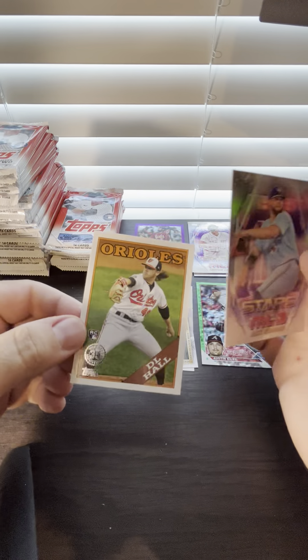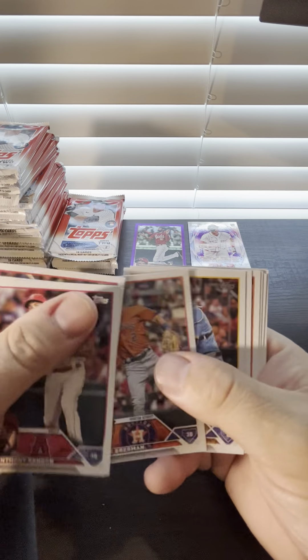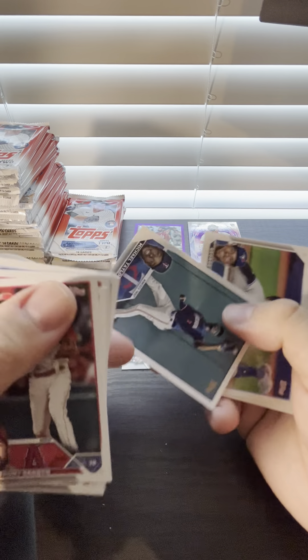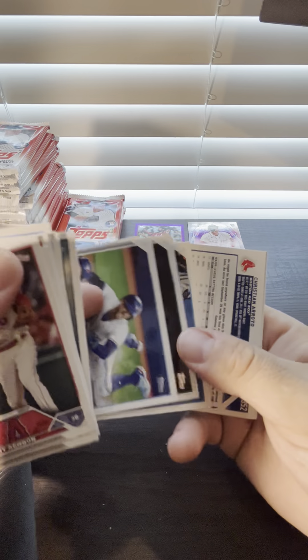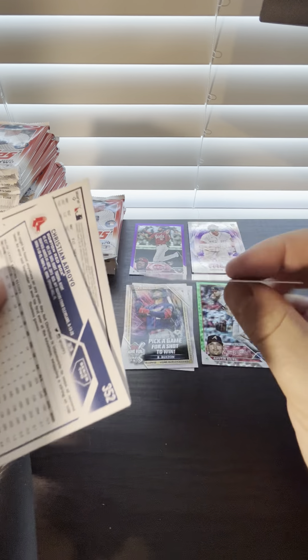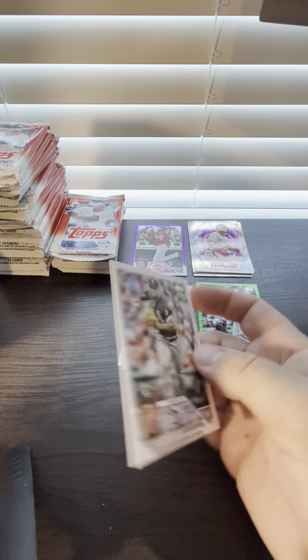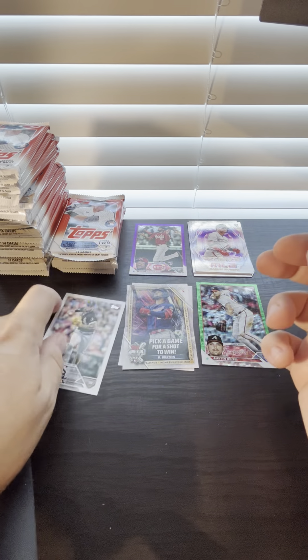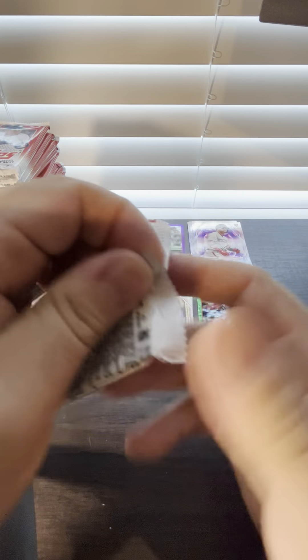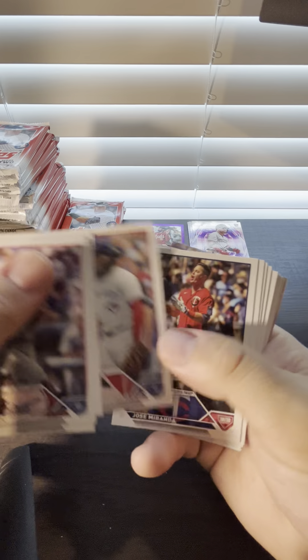We got a rookie card insert. Got something upside down - two upside down. We got a rookie upside down. Kiké Hernandez - not a rookie. Then we got a Yoan Moncada out of 300, so it's a stat line card. Too bad they're not better. So three numbered cards out of this box - that's not bad.